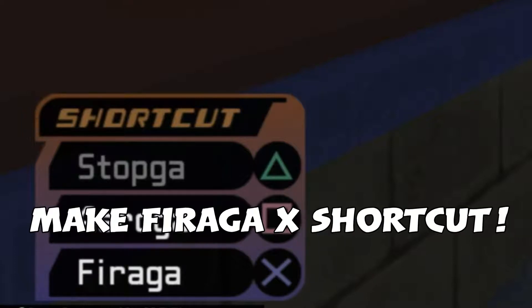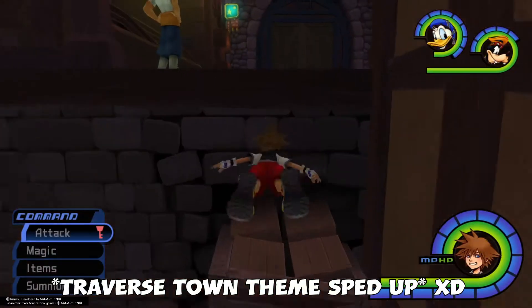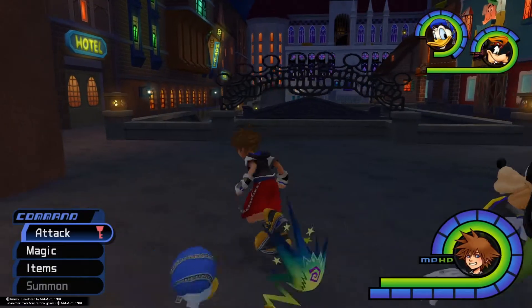After you get your MP boosted up, make sure to put Fire as your X shortcut button. Now everything's set and ready. Go ahead and head to the second district — every now and then they'll spawn different heartless right off the bat.